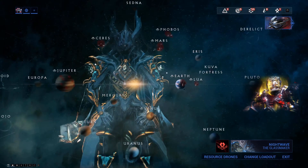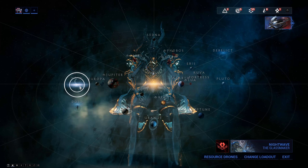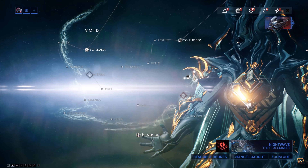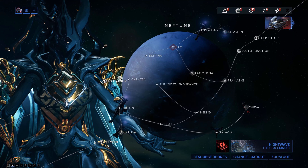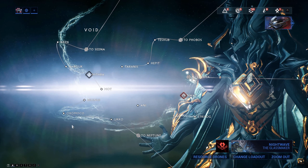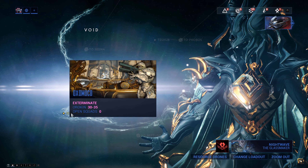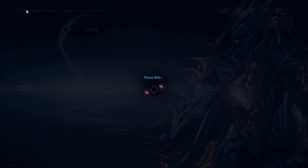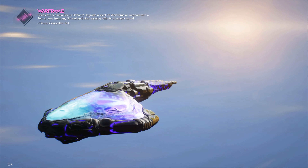What we're gonna do is go to the void. The only thing required for this is that you have unlocked the second wing of the void, which means you have to have reached Neptune and gone through Larissa to the void. You want this node — Oxomaco — which is a rank 30 exterminate mission. I'm gonna jump in now, doing it in a public game because it doesn't matter.